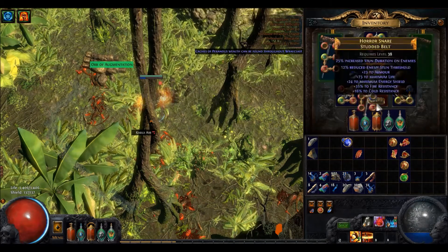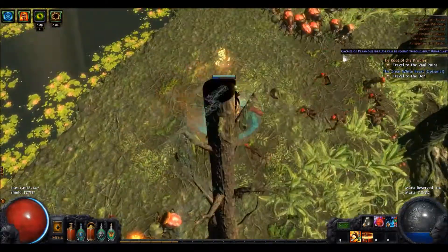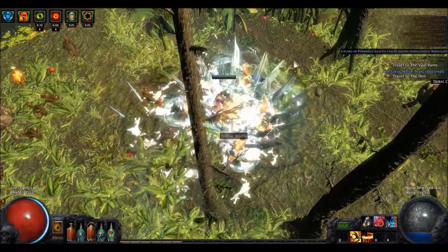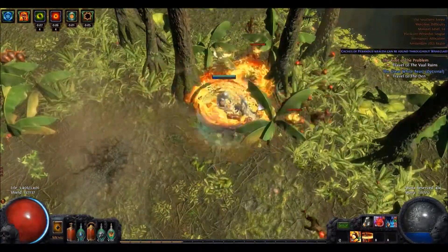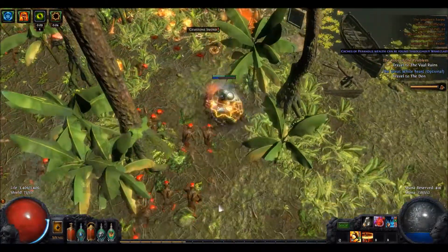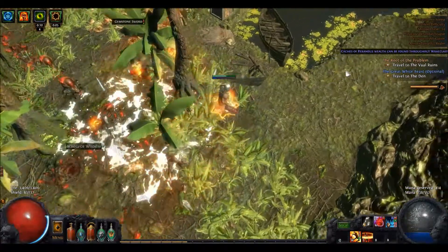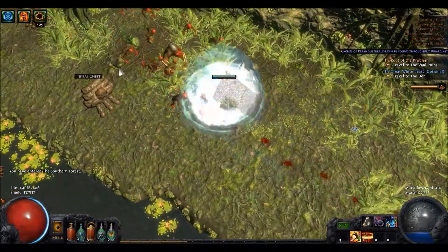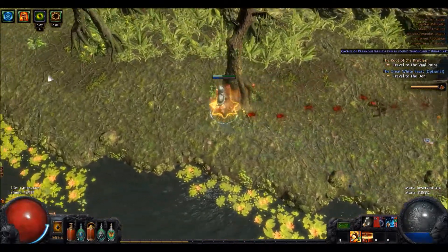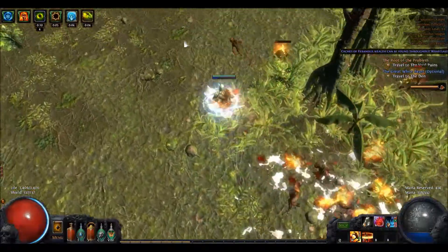Another vital part of this build is having a quality Hypothermia gem — this is overlooked a lot. The gem quality increases the chill duration, and since chill duration has a threshold, if you chill for a fraction of a second below the threshold the target will not be chilled at all. So if that 20% quality gem suddenly makes the chill duration exceed that threshold, you are suddenly chilling everything that moves. This is especially vital for chilling bosses, besides the ability to chill them with a flask that gives chilled ground. Hypothermia is hardly used at all and hence very cheap — good to look out for to buy from other players at this stage.